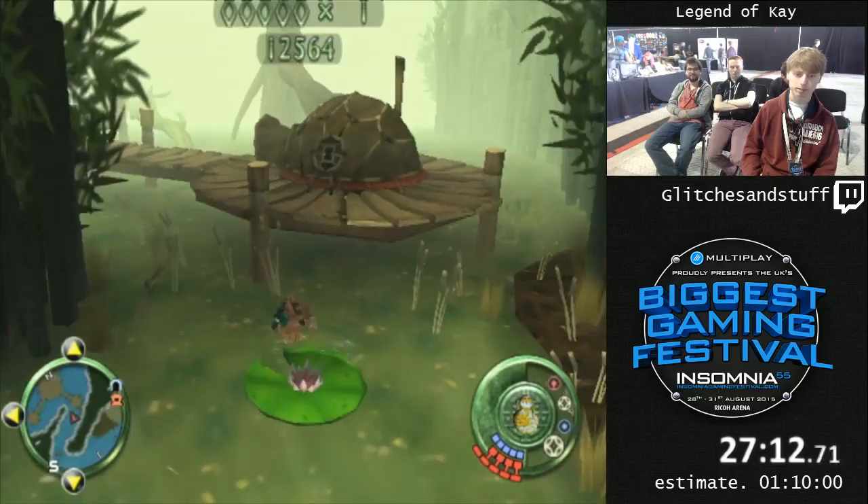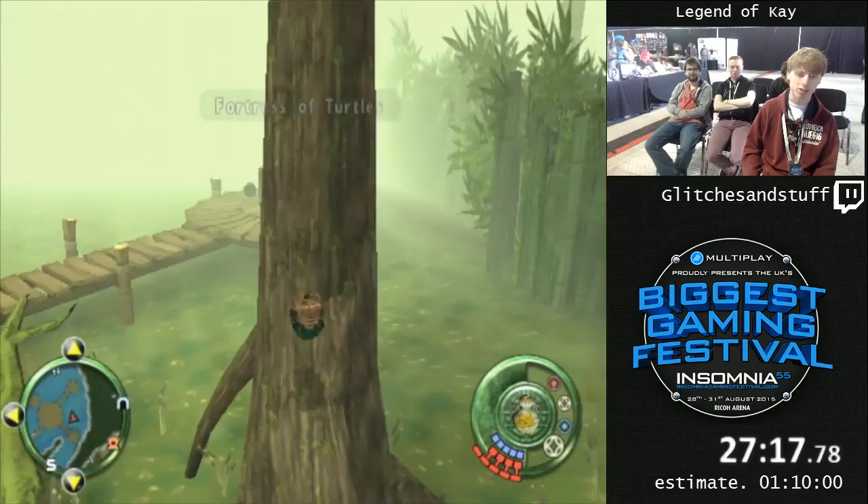There's a trick coming up here called Cheeky Tree Strats, invented by MASH, where you jump on this tree to speed it up. It's good — it's cheeky.